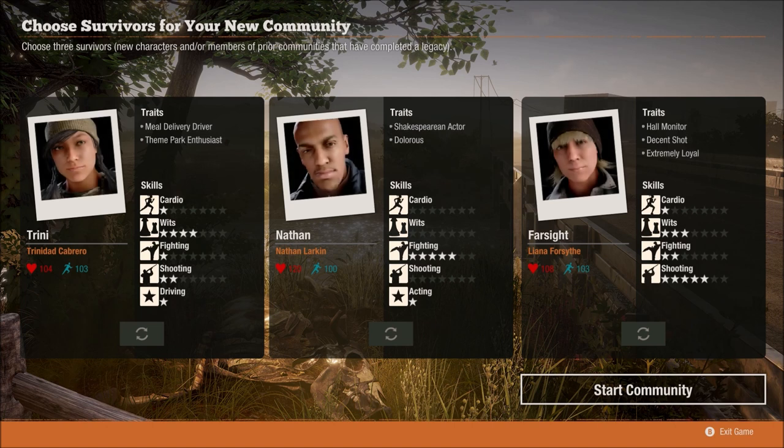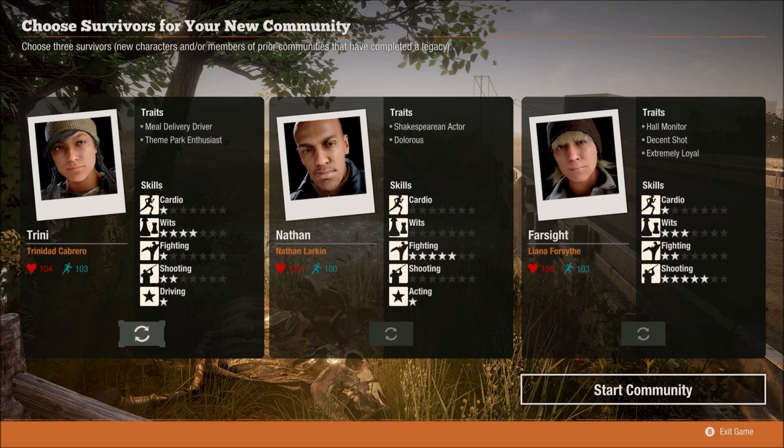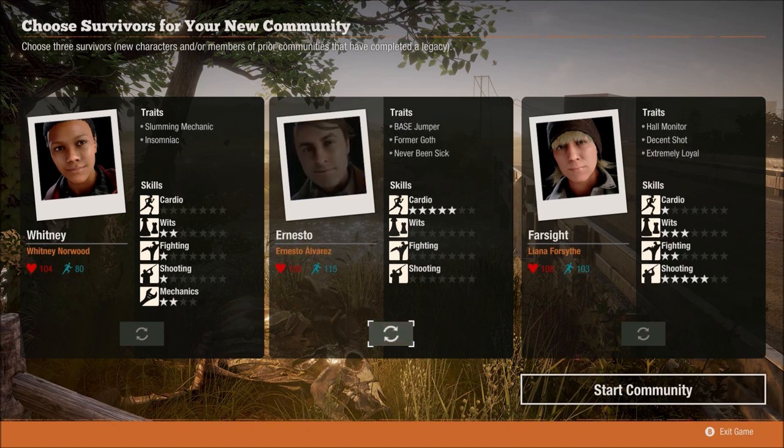Looking at the characters — cardio, wits, fighting, and shooting aren't incredibly important at the beginning; you can train them up by doing them. What I'm concerned about is that two of these guys have their fifth skill slot already taken up by driving and acting. I want empty slots. I'm going to take a mechanic. Farsight seems a quite good shot. The base jumper, a former goth who's never been sick, has quite high cardio — that might be a good thing.